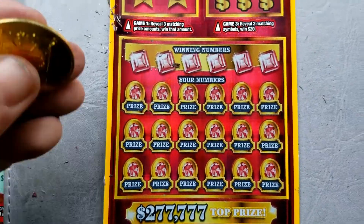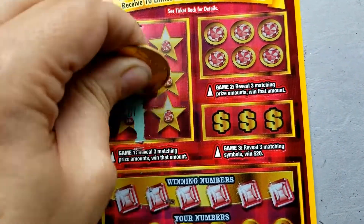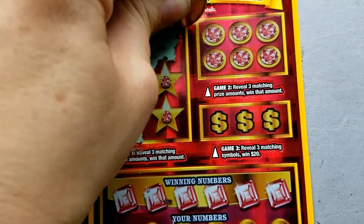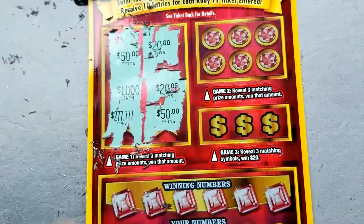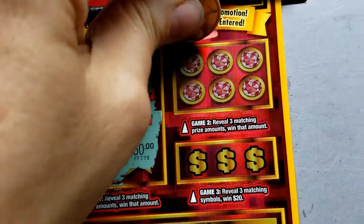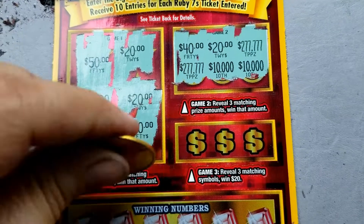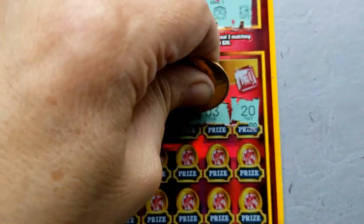Let's look at ticket number 19. Again, we'll start with these fast wins — 10 areas here. There's the top prize. 50, 1,000 and a top prize. A 20, 20 — will we get a 20? Nope. Let's come over to the next area — there's the top prize. I don't know what I would do if I found three of those. Looking for a fast 20 — nope, not there.